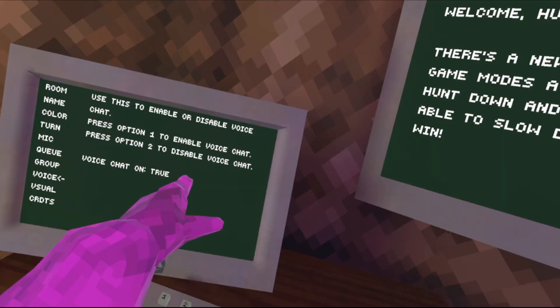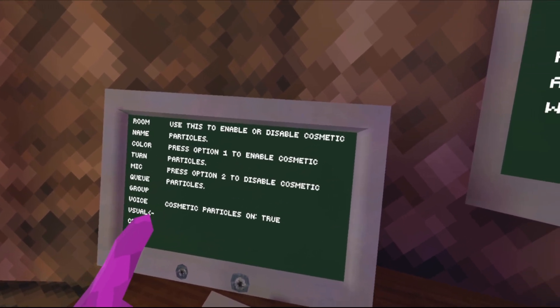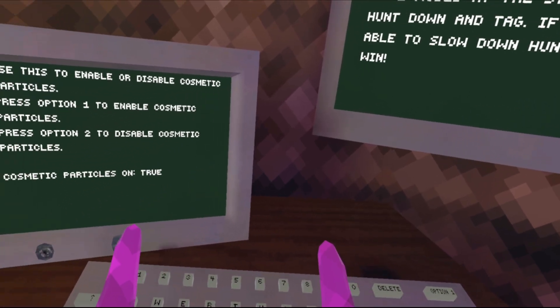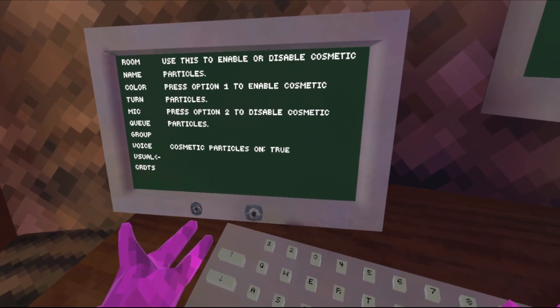Voice — you can turn voice chat on and off as a whole, so you don't have to worry about the mic setting if you want voice chat off. Visual — this is cosmetic particles. I believe only one cosmetic does it, and it's the sparkler. But since it's here, expect more at some point.